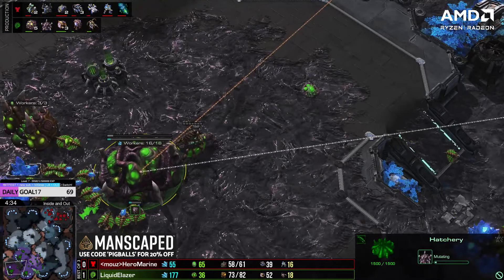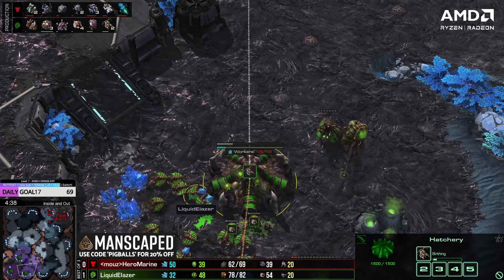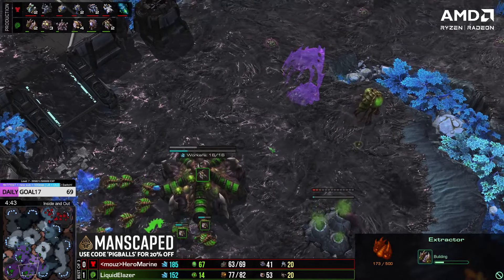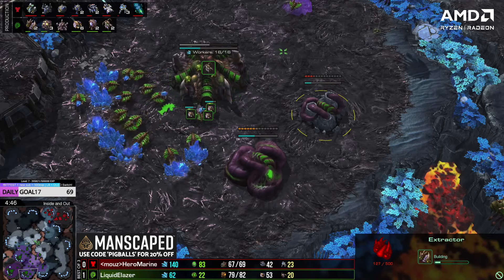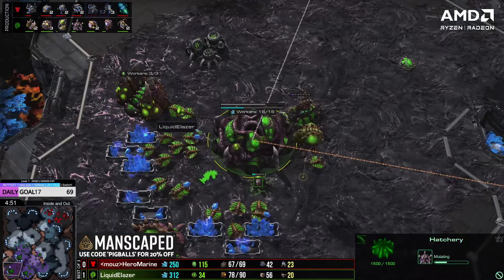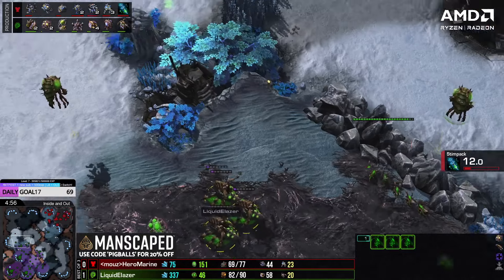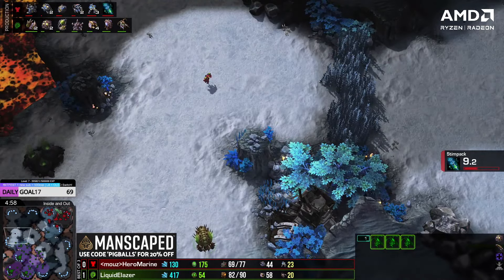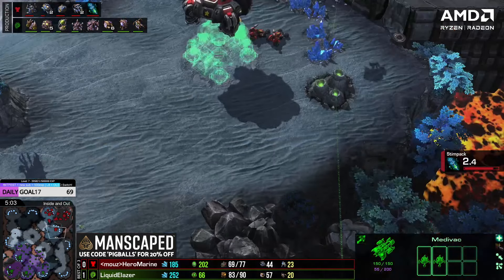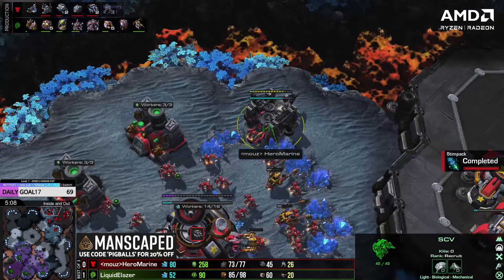Look at his overlord positioning as well — he's using this pillar forward very nicely. He's got a good ring of vision around his bases. Some of the best attention to detail when it comes to overlord placement, Elazer. Queens around here as well. Got six queens, a few more drones coming out. Queens popping, lair a little quicker this game. I think he realizes that bane speed being delayed did make his early mid-game a little difficult. Second gas should go down along with a baneling nest right now as well. Oh, we're going mutas — he's going straight for three gases, four.